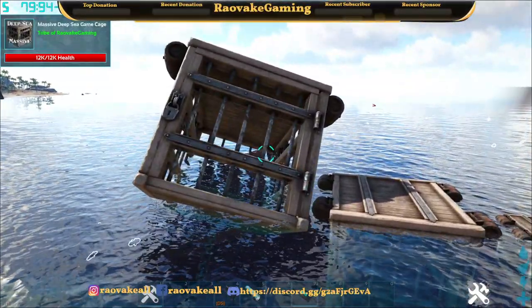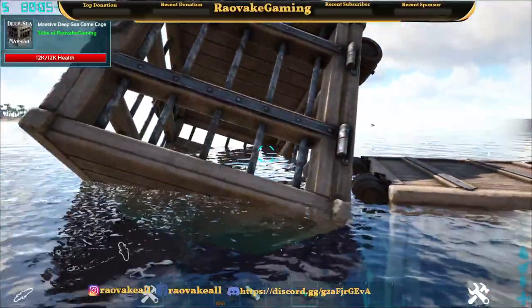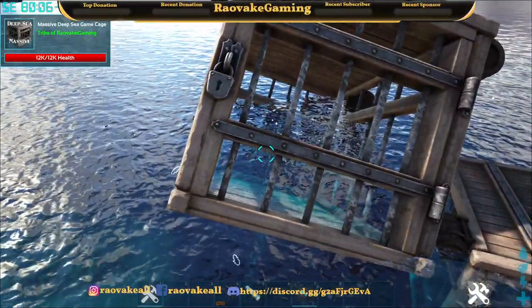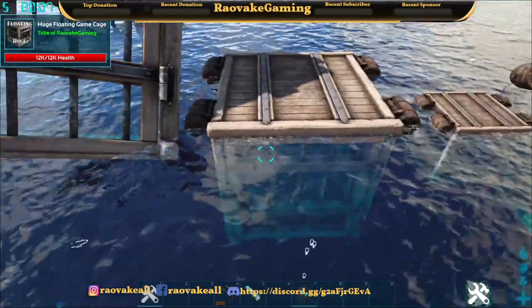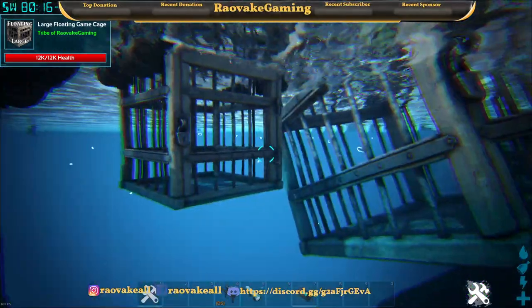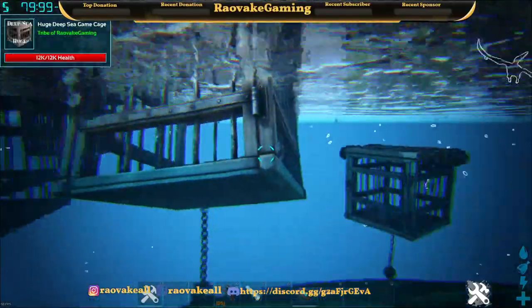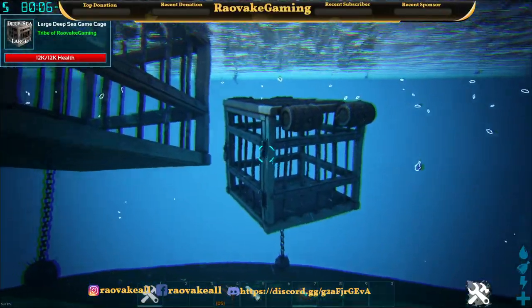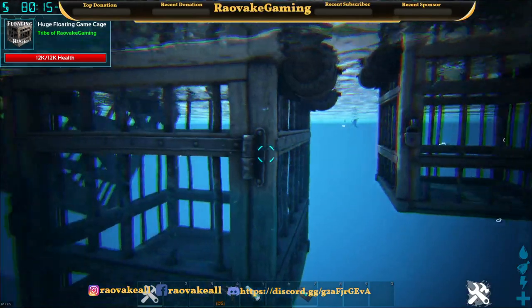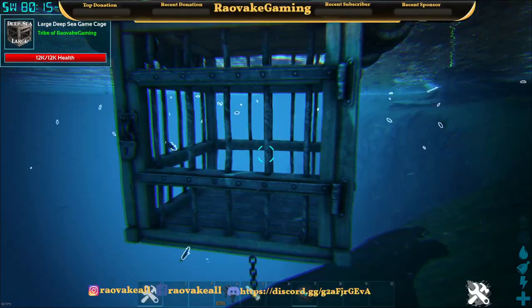So these are the deep sea ones. There's a couple of deep sea variants and then there's a couple of floating ones. The massive deep sea should fit things like Plesiosaur and Mosa. Huge would be more like Megalodon size. And the large could be for little dolphins. And we also have the little bitty large floating one and a little bitty large deep sea one.